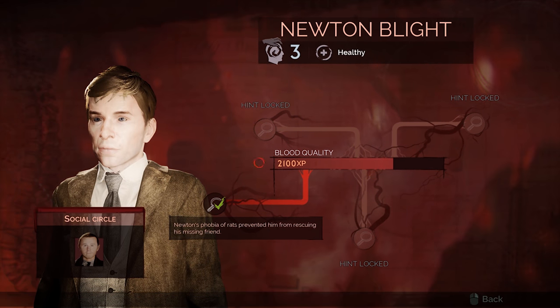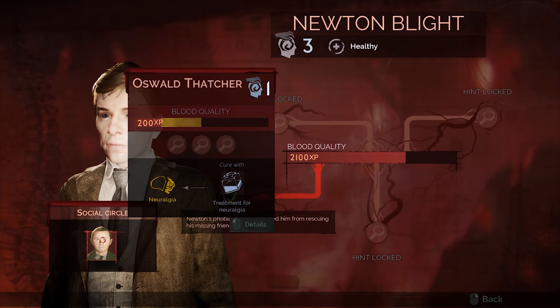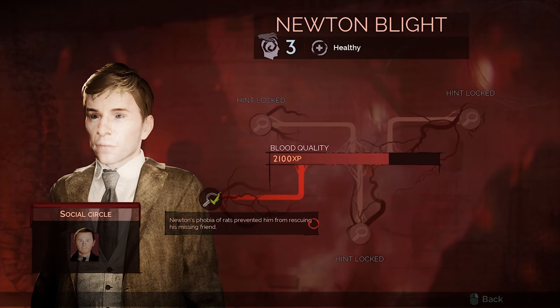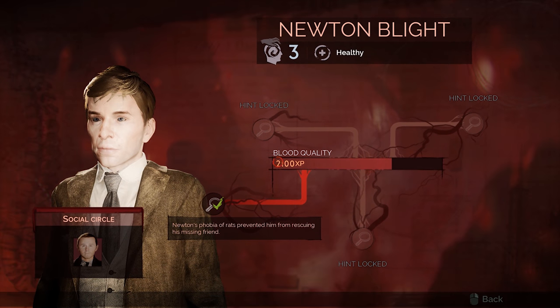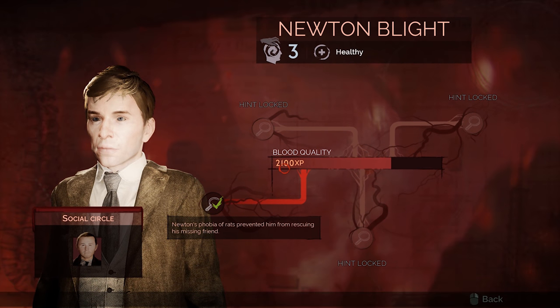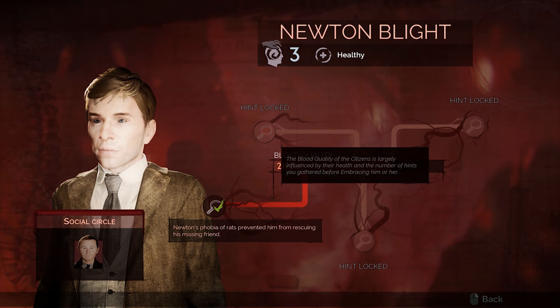Looking at one of these characters, you can see their name in the top right corner, their social circle — which is usually one, two, or three people connected to them — and their blood bar. This is how many experience points you're going to get if you end up killing them. You can see there are four hints and only one is unlocked, and that's why the bar draws to 2100 XP for this character — because I found out that Newton has a phobia of rats.